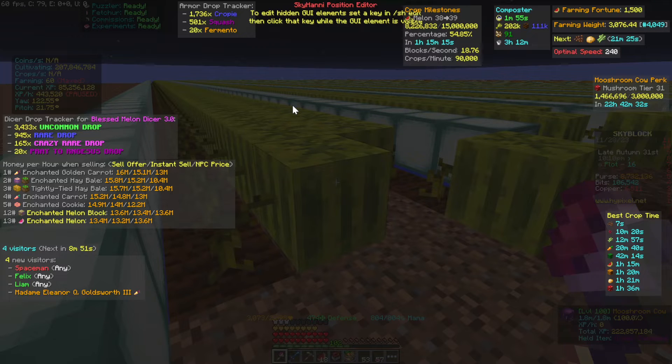A couple of other things are more anecdotal. There's the dicer drop tracker — since I have the Blizzard Melon Dicer equipped, it's going to tell me how many of the different bonus drops I've gotten over the time I've been using this dicer since I installed the mod. Likewise it will tell me how many Cropies, Squash, and Fermento I've dropped. I probably got a whole lot more in my earlier days of farming before I had the mod.